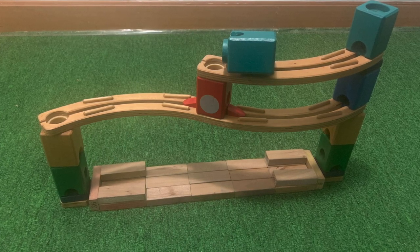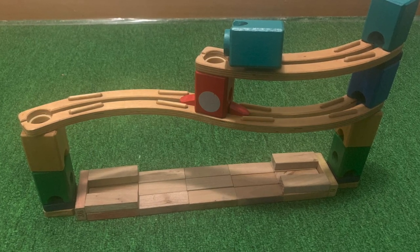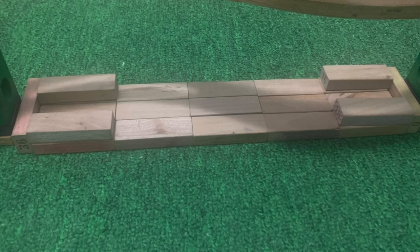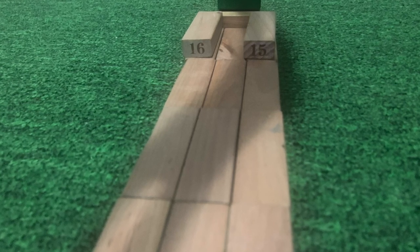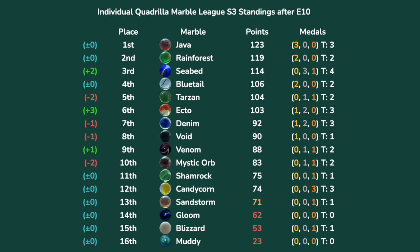With just two events to go in a very close individual quadrilla marble league, we head to Zone Collision — an event we saw in the team quadrilla marble league in the B division, but now translated into an individual event. The setup is the same as before, but with differences. Scoring marbles come from the left; if they rest on the board it will be one, two, three, four, five in position. If they fall off: zero, zero, one, two, three. First, let's take a look at the championship standings — very close after the elimination race. Java and Rainforest still the top two, Seabed with their silver up to third, and it's Bluetail, Tarzan, and Ecto.